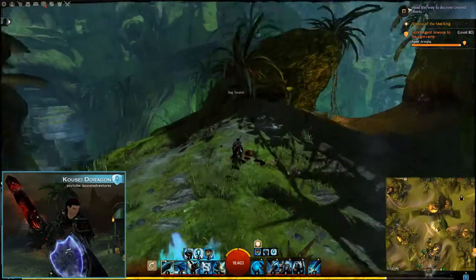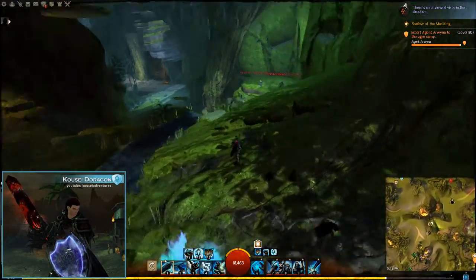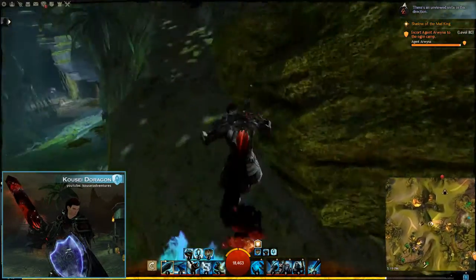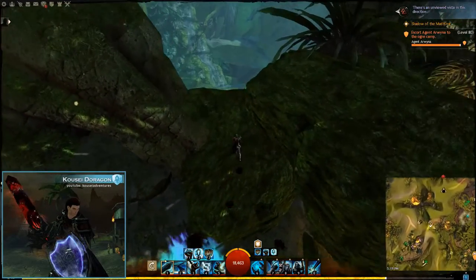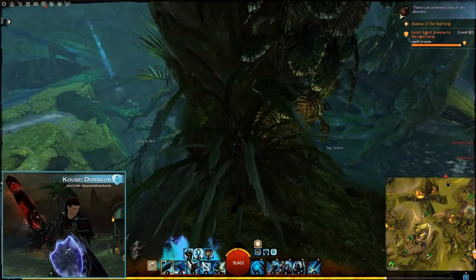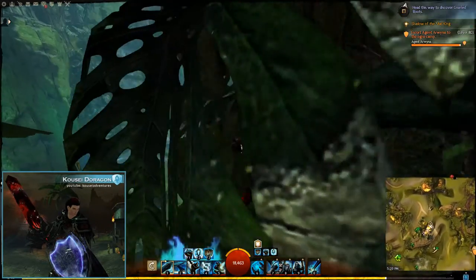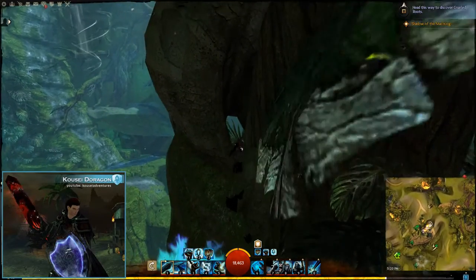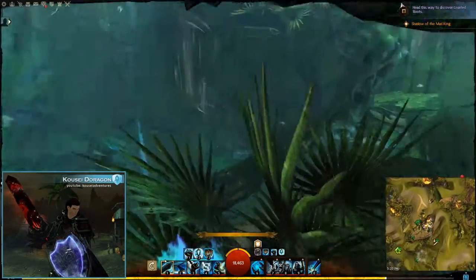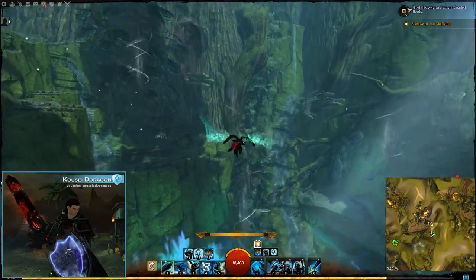You wanna look for this structure right here, and what I'm about to show you how to get to is a flax garden that takes a little bit to get to. You will need an updraft — jump up on this little plant right here, glide across here. As soon as you jump out, pop your wings, and there you go — step one.